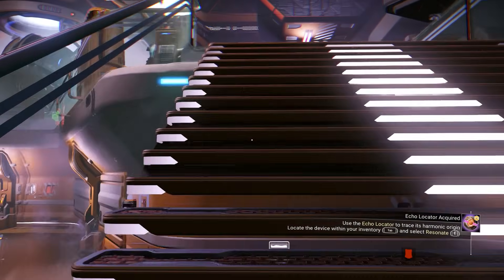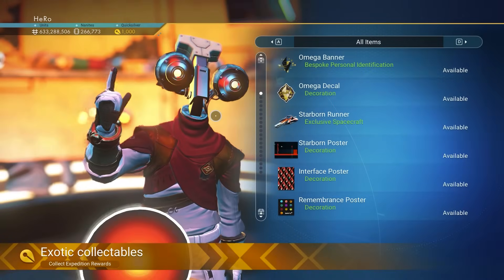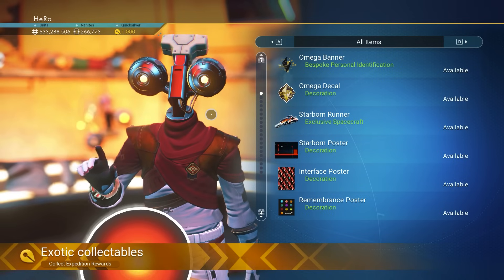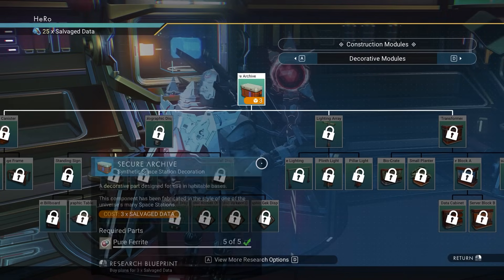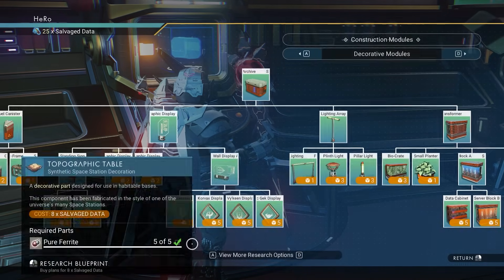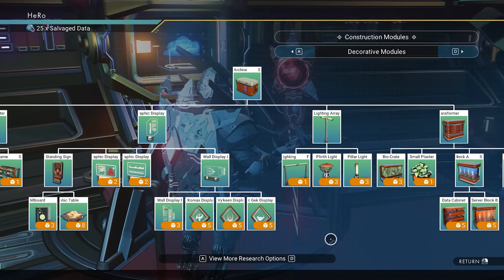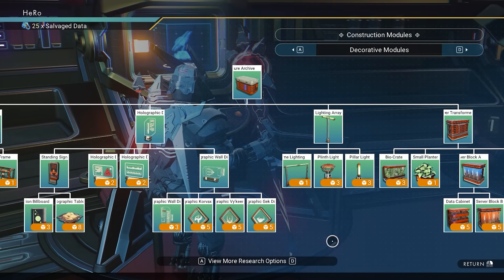This update is really game-changing for No Man's Sky. You can see there are no new expedition rewards out yet — I think they'll be out next week. And inside the Anomaly, we got a full set of new base parts. You can decorate your base as much as you want now in No Man's Sky. Everything about this update is so beautiful.